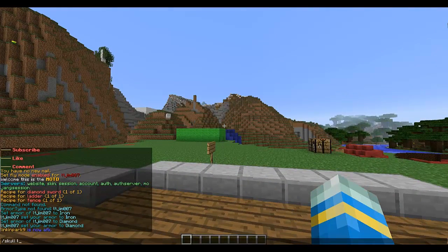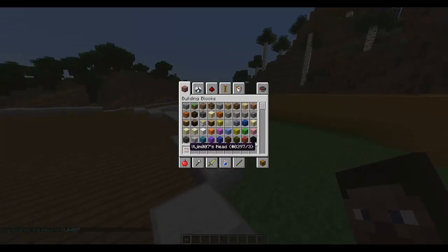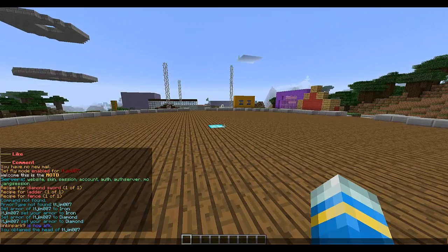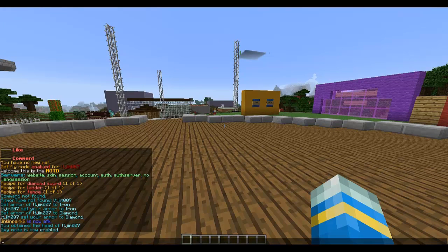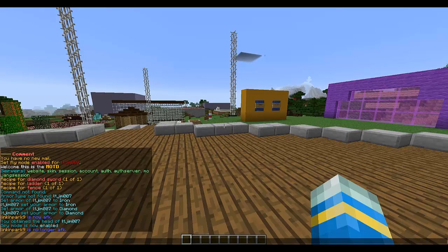Instead of finding a plugin off the internet for player heads, this plugin does it — amazing developers thought of everything. Spy mode is now enabled — that's pretty cool. You can also do slash message and smite. It's got basically every command you can think of — so many things, just making sure I've covered more.